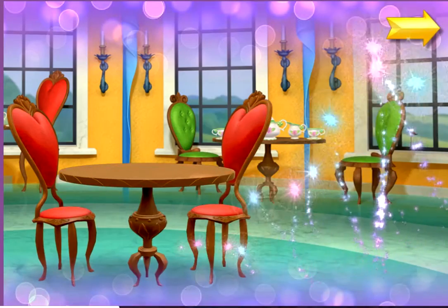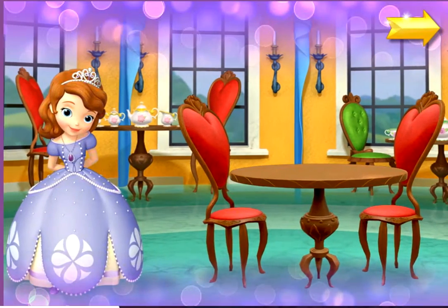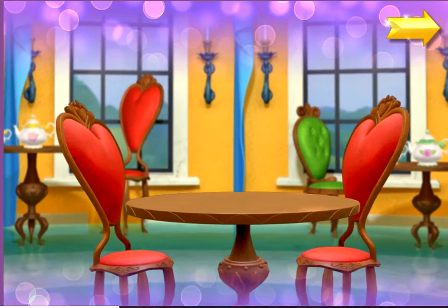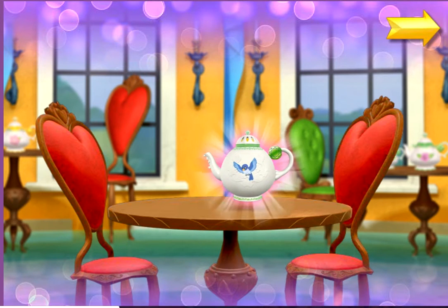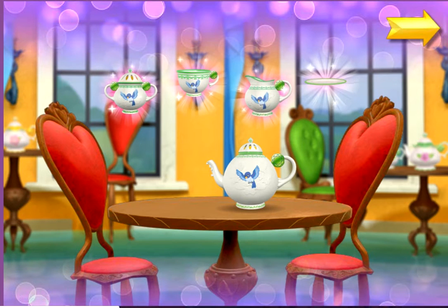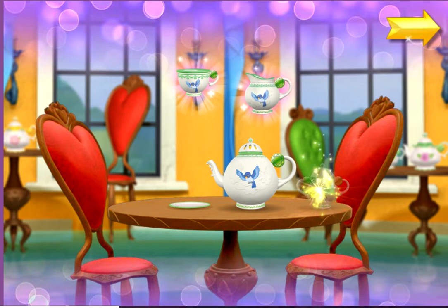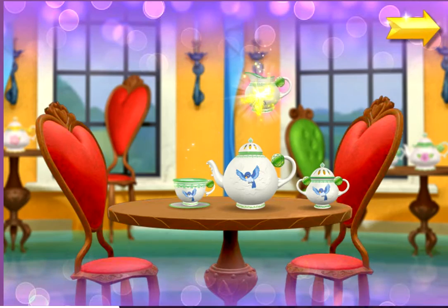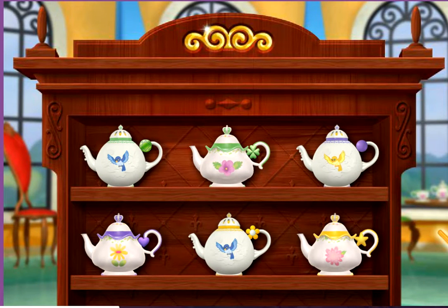Welcome to the Royal Prep Tea Room. Sophia's about to serve tea to her friends with an enchanted tea set that floats in the air. Before the tea party can begin, Sophia must find all the pieces of a tea set. Once we have a set, Sophia will be ready for her party. Now we're set to begin. Choose any teapot you like with the Fairy's Magic Wand.